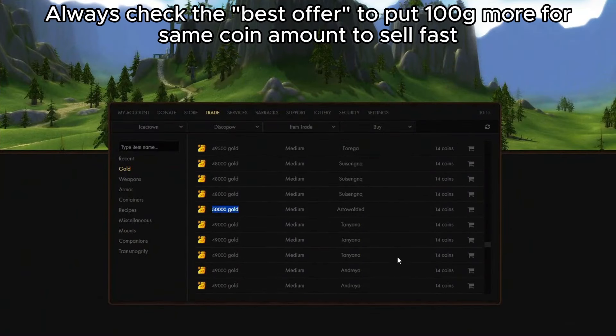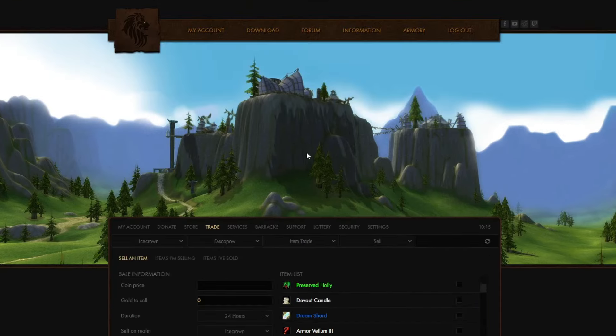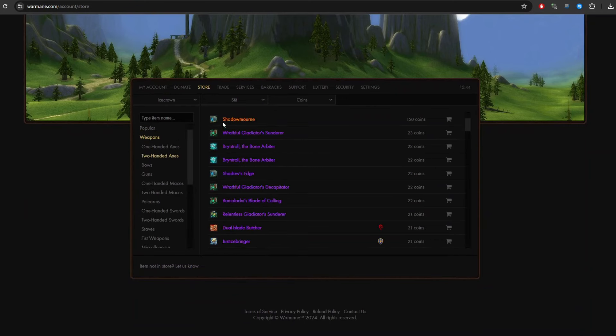So instead I decided that since I'm good at making gold, why not use that gold to get this legendary weapon and not even worry about whether Shadowfrost shards will drop or if the group will wipe on Lady Heroic. One last trade to reach 150 coins. You can see I put around 50k gold for 14 coins. If the trade costs 15 coins, the fee is 1 coin more, so 2 coins total as fee. Make sure your trades have less coin fee to get more coins. After only 1 hour, my trade was successful.